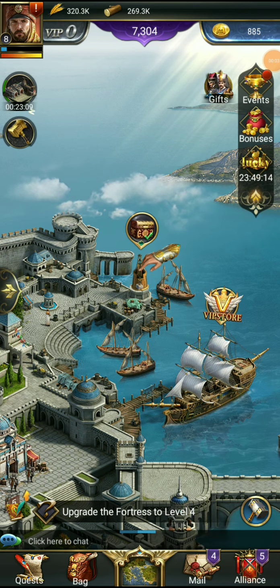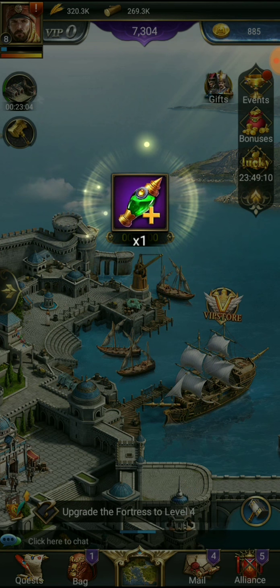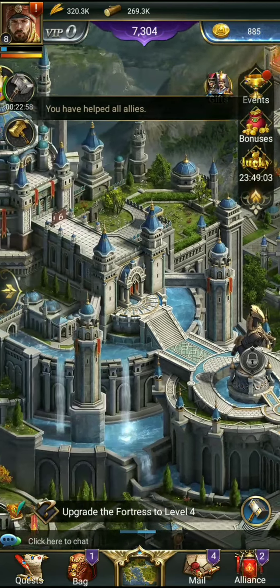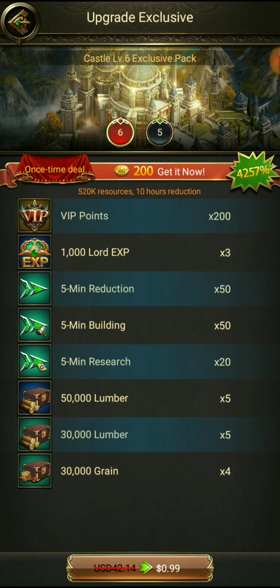Hey, what's going on guys, welcome back for another episode of The Great Ottomans. We are at castle level six and we have a second builder going. The only problem is I didn't really play all night, kind of wasted a little bit, but it's all good to have that second builder.